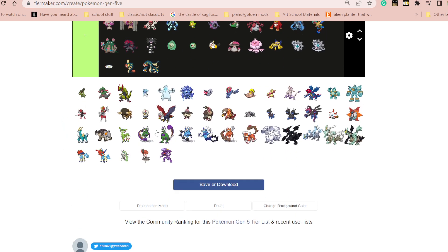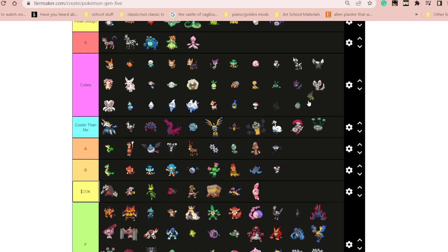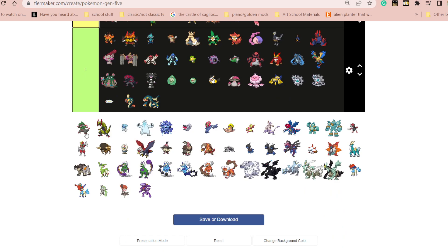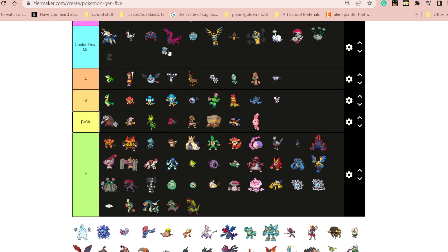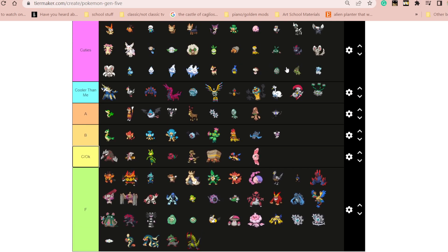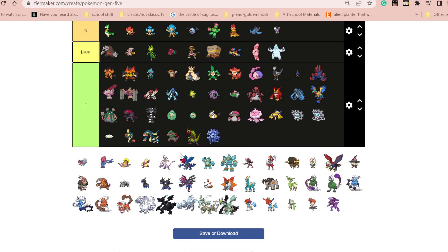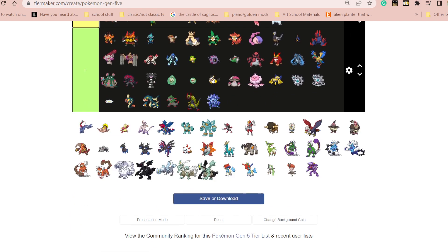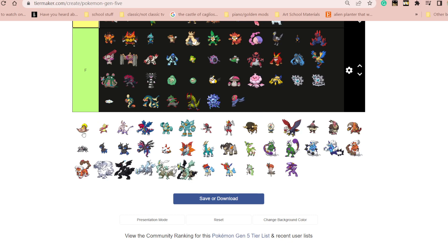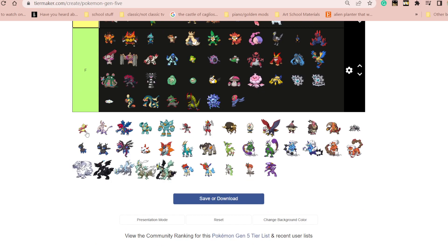This could be A tier actually too. I can see it's cute. The other two just don't really do anything for me. This is cute. It's okay. I hate this. This is kind of cute. I actually like this — it's kind of funny looking. It's at least A tier.